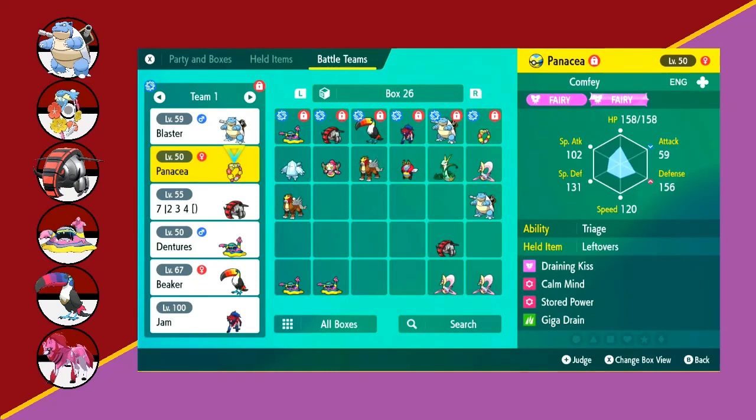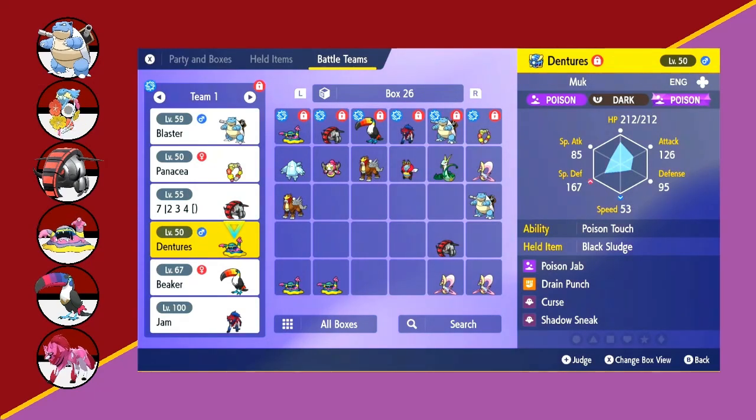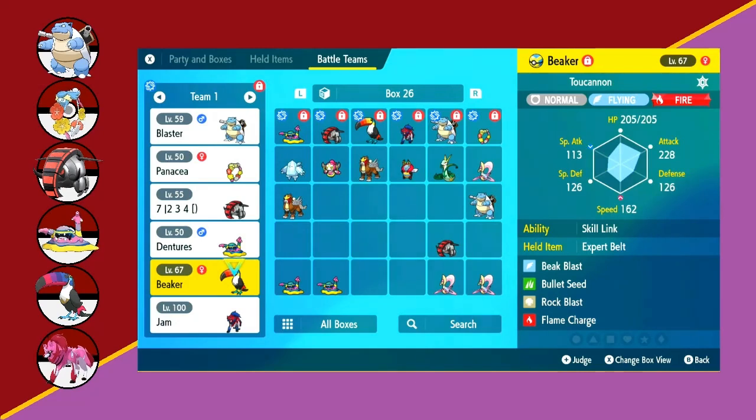Next we have the Comfey with the Giga Drain, Calm Mind, Stored Power set — the same set I've been using for quite a while and it's looked good. We have the Iron Treads with the same moveset as last time, but this time we're running the Red Card to try tripping things up if they try getting a setup going. Ice Spinner to deal with the Toad Scroll, and Earthquake as a solid damage option. We have the Alolan Muk with a Curse, Shadow Sneak set with Drain Punch and Poison Jab — Drain Punch to heal it back up, Black Sludge for more healing, and Shadow Sneak to ignore the speed drops from Curse.